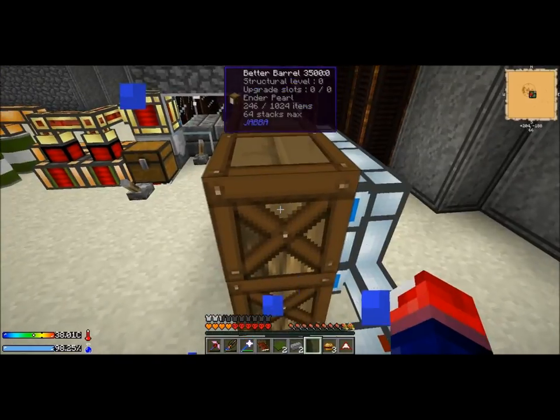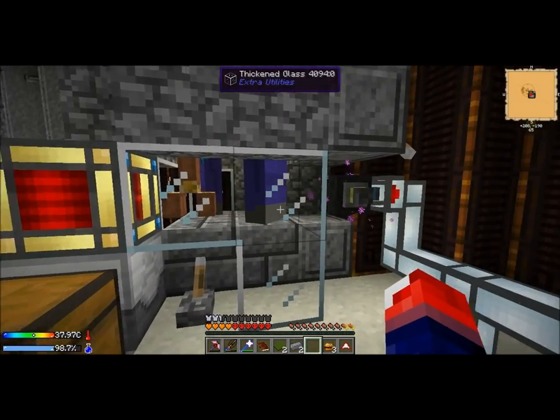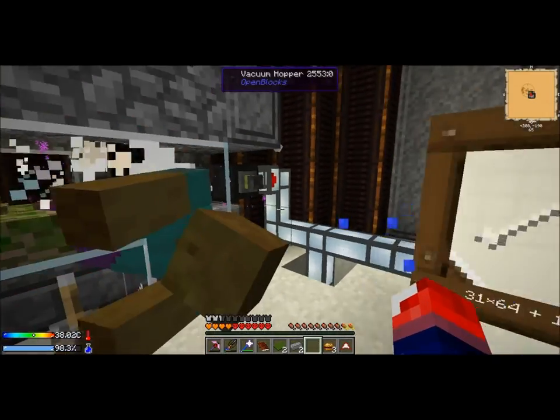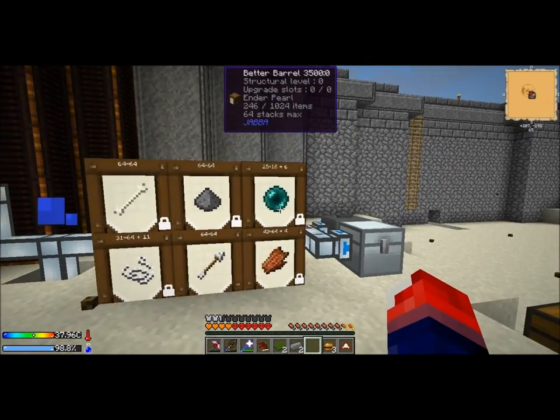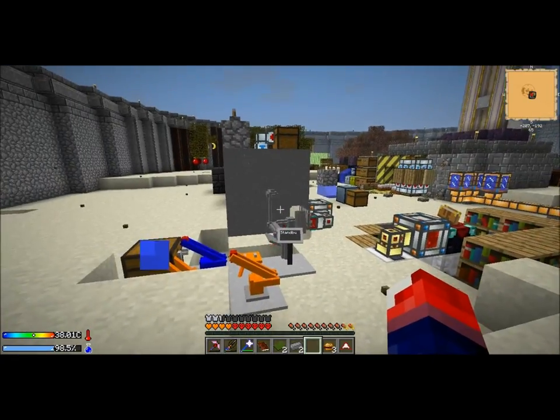The chest is just getting items out of the grinder, and I have an item duct going underneath into these barrels. I have a dense pipe which pretty much gets rid of all those unwanted items. Because most of the mobs die because of fall damage, I have a vacuum hopper just taking those items and passing them through the pipes.